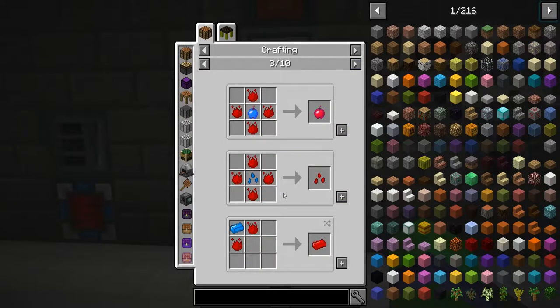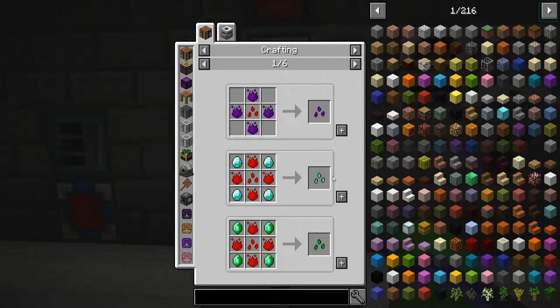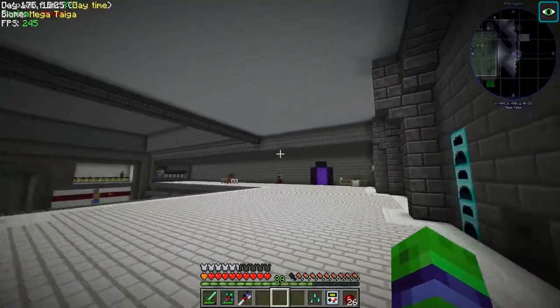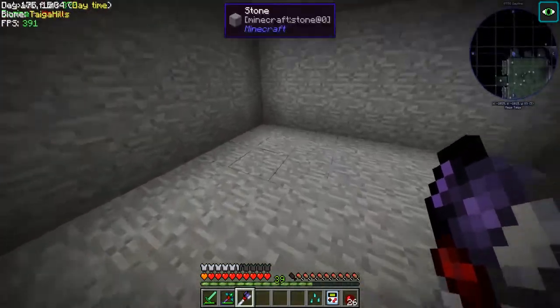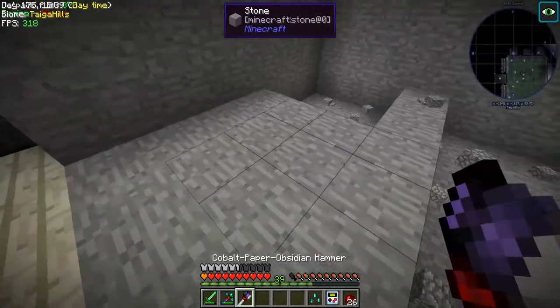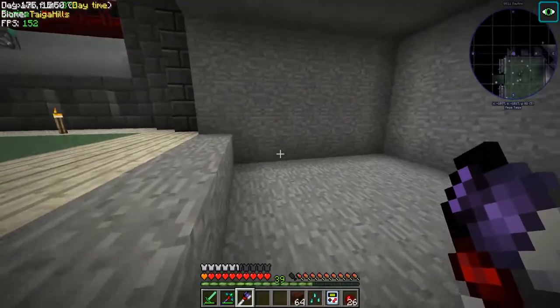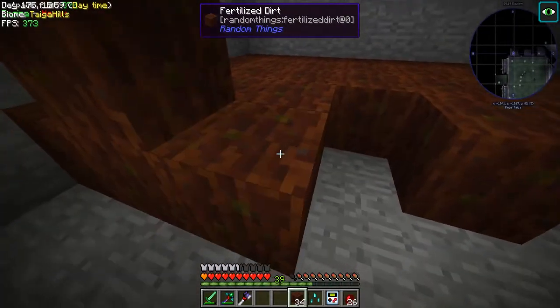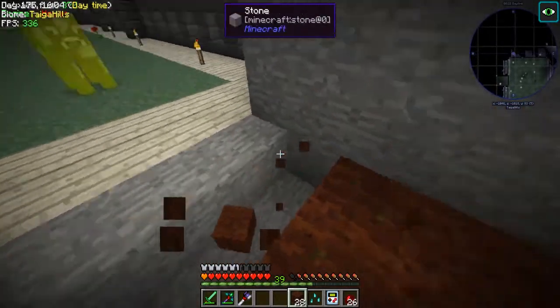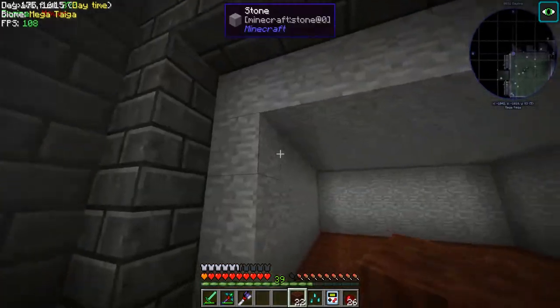Let's make some of these - one tier 5 crafting seed. We'll make a diamond seed - moving up in the world! We are living like Larry. Now we need to break all of these blocks so we can place our fertilized soil. I have a builder's wand but I just love placing this all by hand.